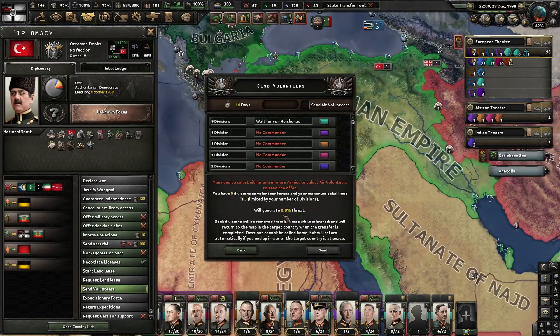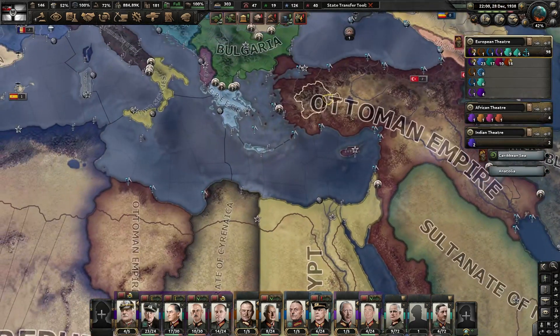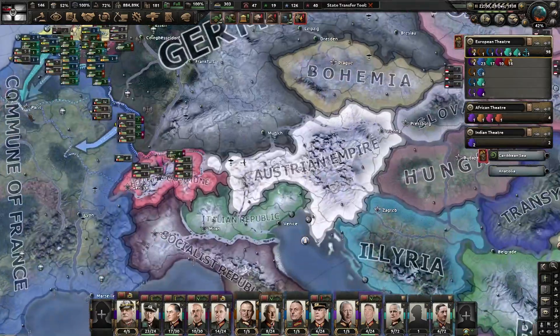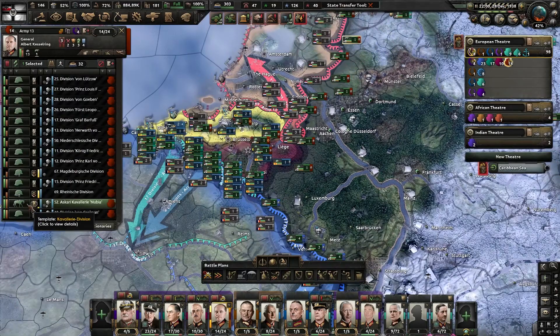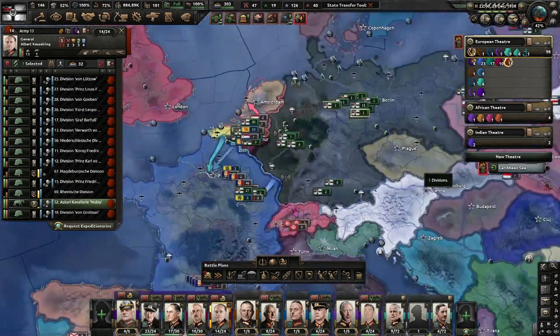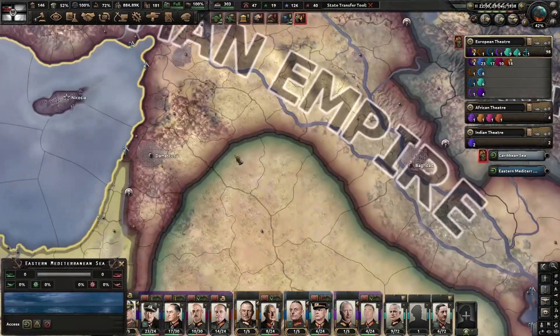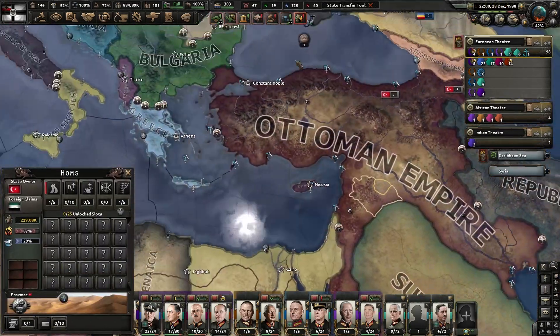I could send the Ottomans volunteers — three divisions. That might not be a bad plan, to try to keep them alive. But who would I send? I wouldn't want to send divisions I already have. Maybe cavalry, because cavalry is actually pretty good in this area where it's going to be very long open stretches of land, though they might not get supplies easily.